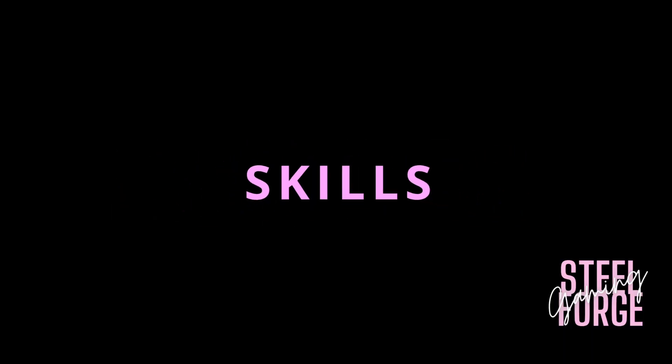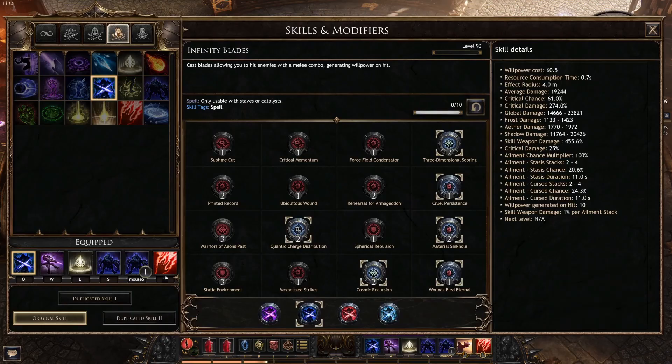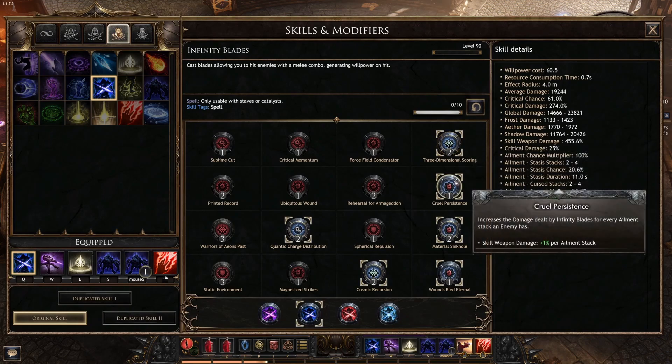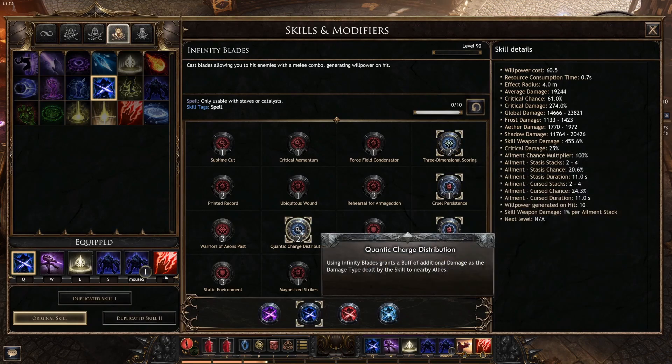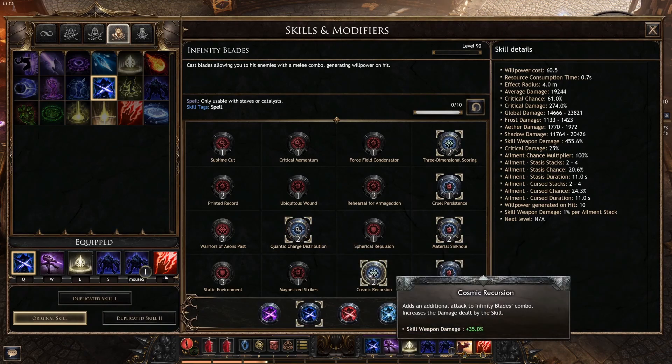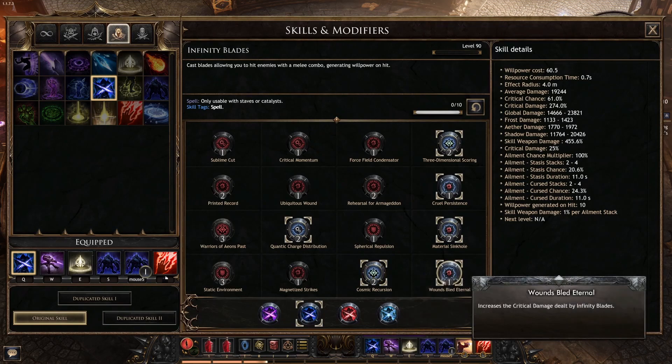Let's look at some skills. Our main skill is Infinity Blades and our main focus here is twofold: add as much damage as possible and increase our damage based off of the number of ailments an enemy has. Key skills we pick are Three-Dimensional Scoring, Cruel Persistence, Quantic Charge Distribution, Material Sinkhole, Cosmic Recursion, and Wounds Bleed Eternal.